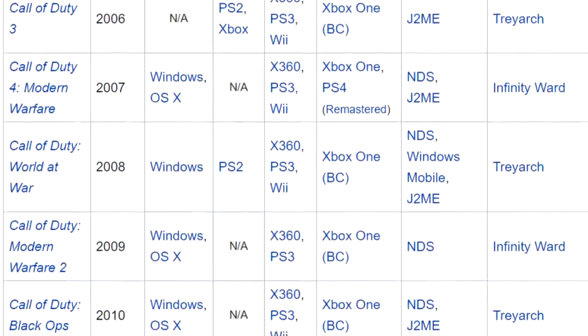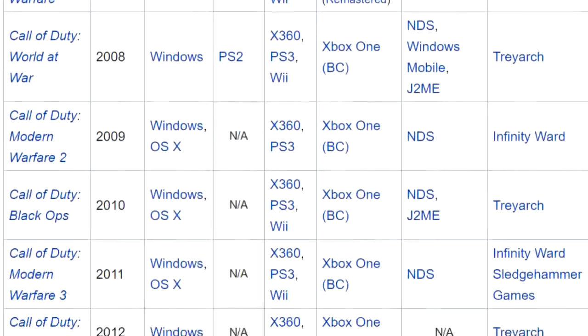Consider that the Call of Duty franchise gets new titles literally every year, whereas Diablo fans haven't seen a new mainline game in the series since 2008 — so obviously they were expecting a lot more out of the announcement. All of this is made even funnier by the existing relationship between Activision and Blizzard. It's weird to see two outings with such significantly different reactions made by what's essentially the same entity.